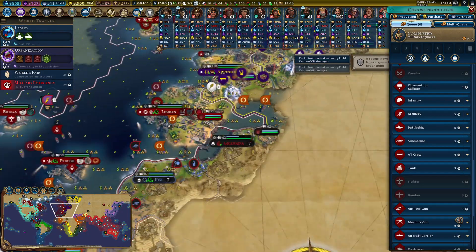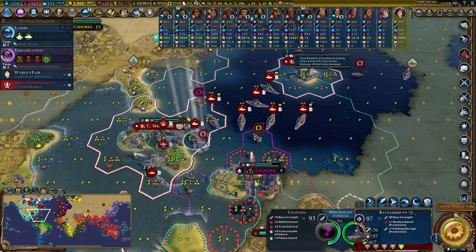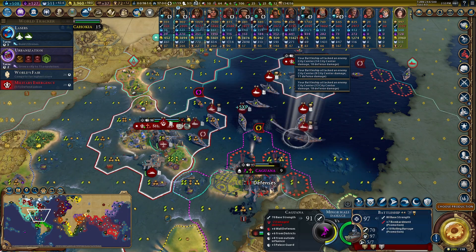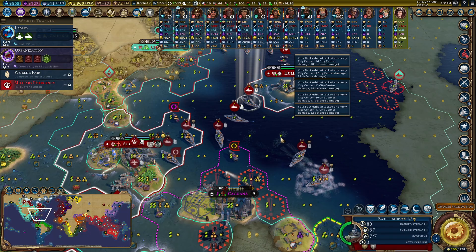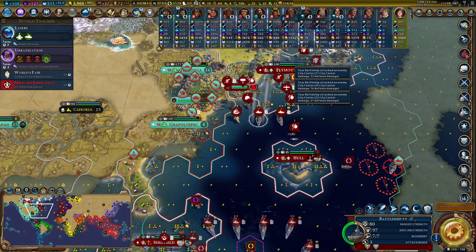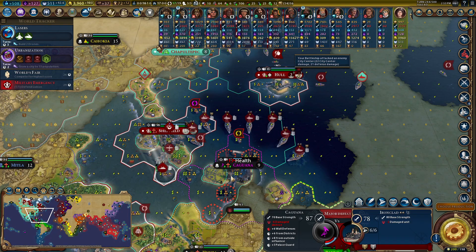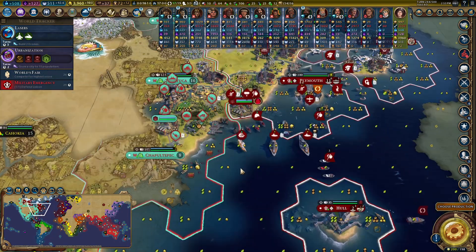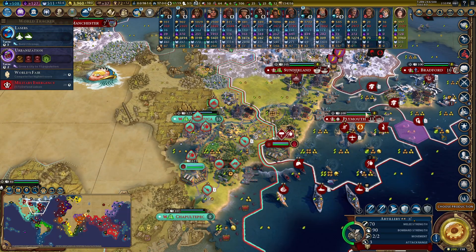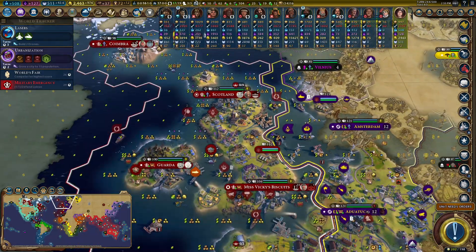This is going to be an epic huge war game. Rome is going for a science victory — we're going to have to do some massive warfare. The world is already at war with me so more emergencies won't make much difference. I can't quite reach my bomber across. The Aztecs have learned and pulled back a bit. My first railway on the British Isles — it's not the world's first, but it's mine.